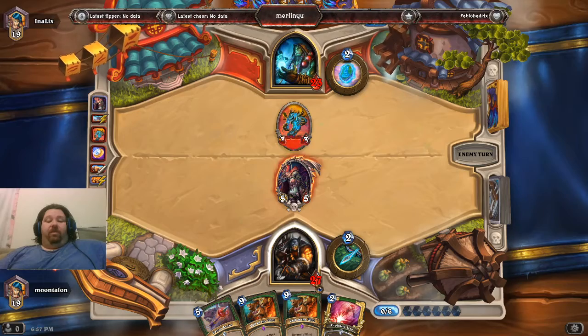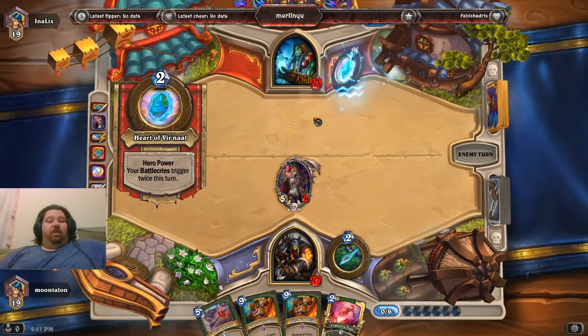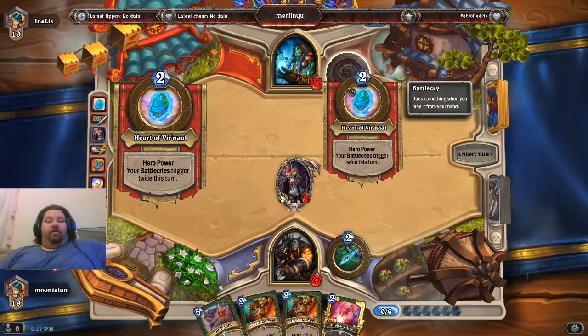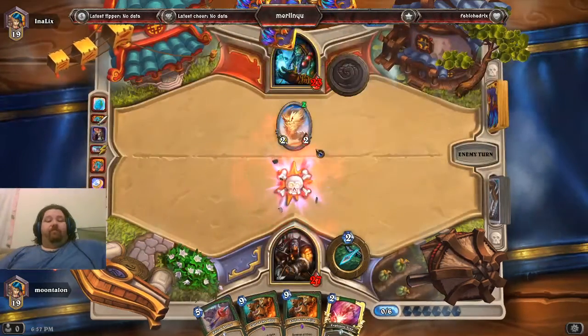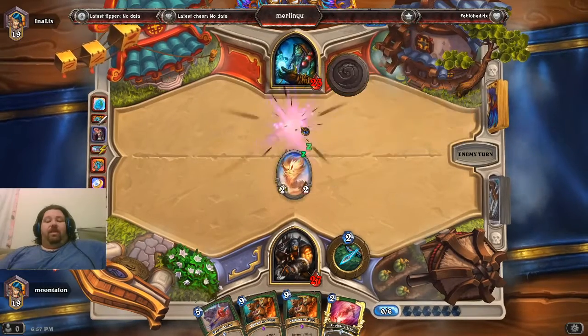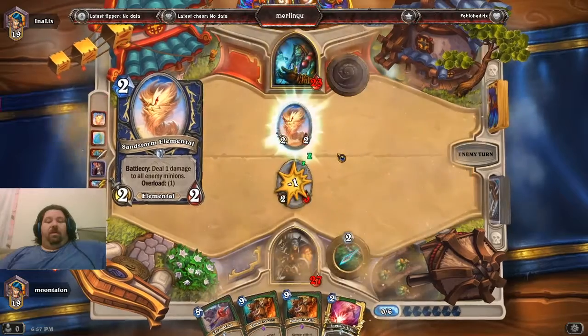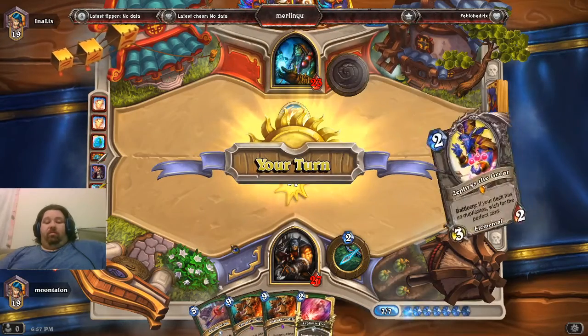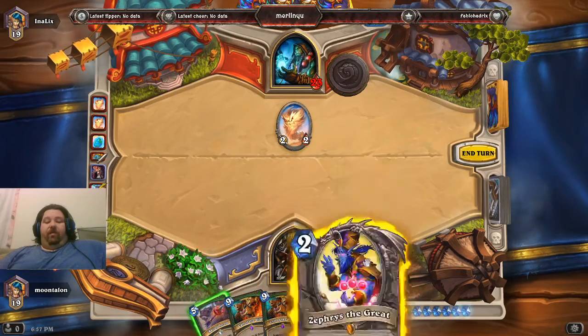I'm still holding the life total. His creature's gone. He's going to Heart of Vernal. Its effect triggers twice — got it. We're actually going to save the mana from that.